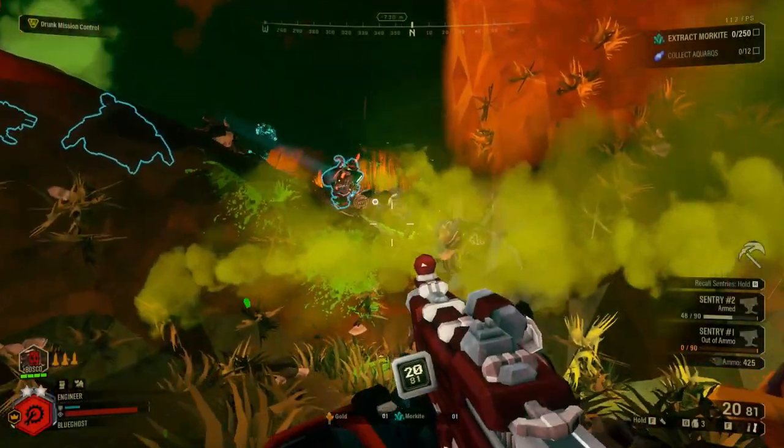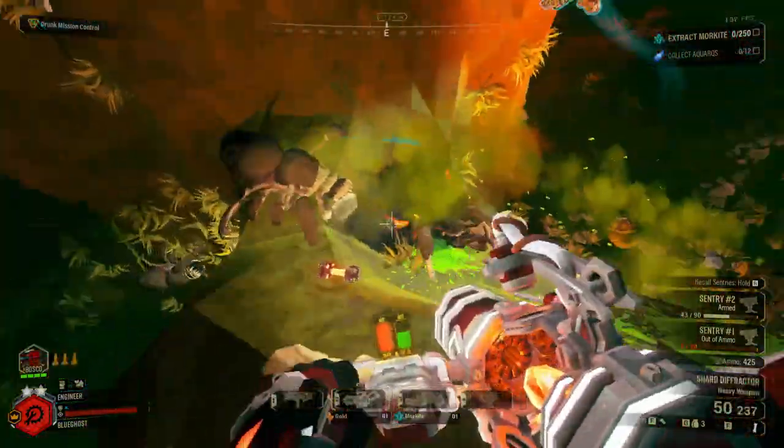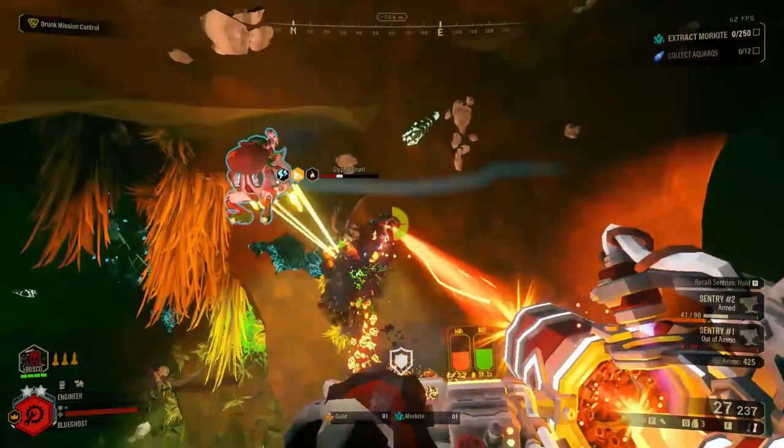As far as enemy encounters go in the Fungus Bogs, glyphids are most common when it comes to this biome, including of course the occasional cave leeches and spitballers to ruin your day.